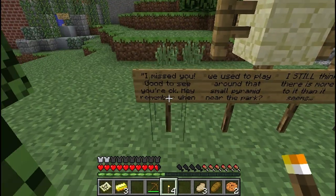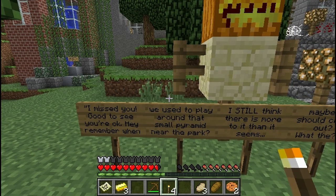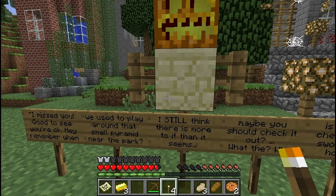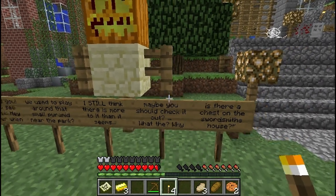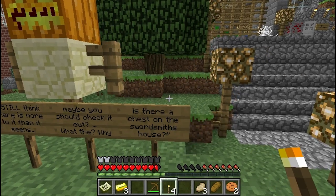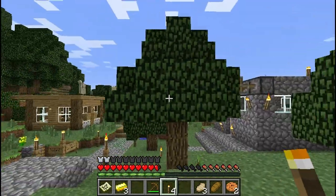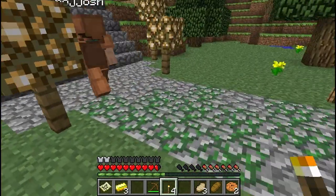Wait, what's this? Good to see you, you're okay. Hey, remember when we used to play around that small pyramid near the park? I still think there is more to it than it seems. Maybe you should check it out. What the... why is there a chest on the swordsmith's house? It's over there — big tall thingamajig. I guess that's a side mission or something.